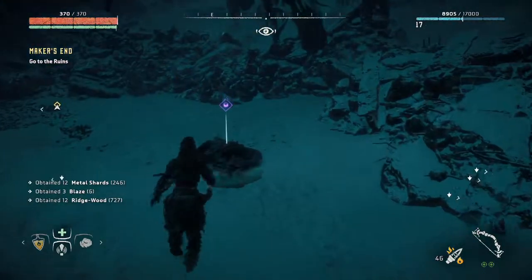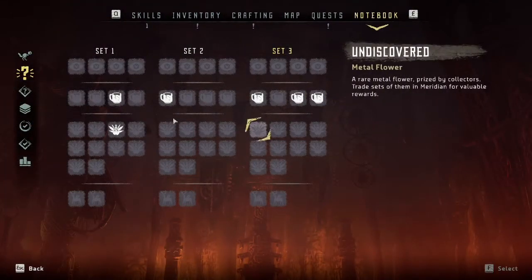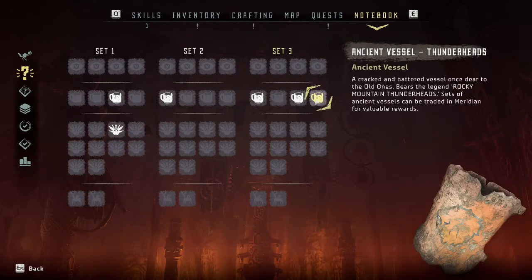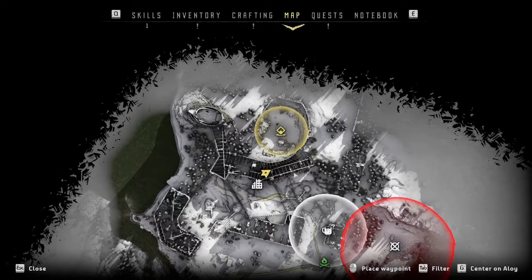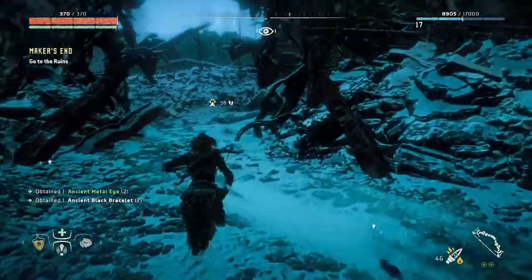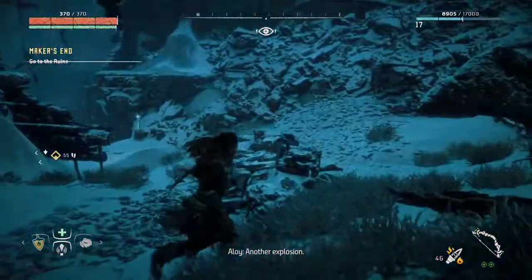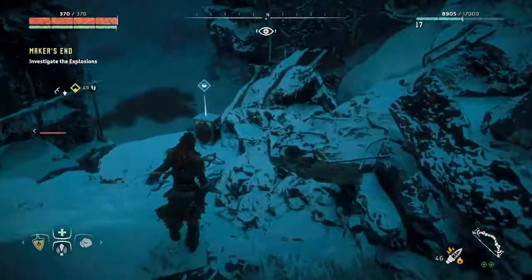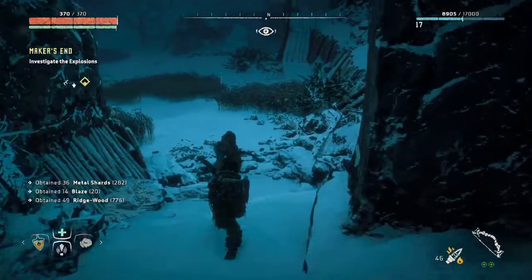First let's reward ourselves with an ancient vessel! Thunderheads — cracked and battered vessel, once dear to the old ones. Bears the legend 'Rocky Mountain Thunderheads' — sets of ancient vessels can be traded in Meridian for valuable rewards, cool. Man, this is annoying because we're at the end of the episode basically. I would really like a save checkpoint at this point if we're going into an encounter with this thing, but c'est la vie I guess.